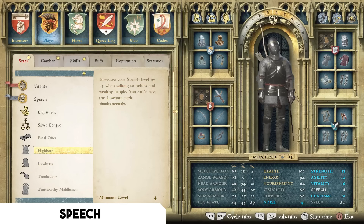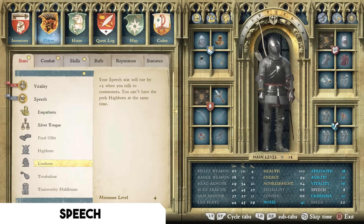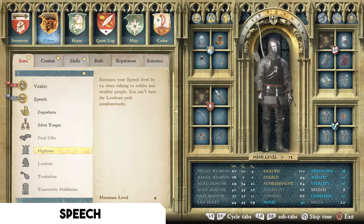My second Speech recommendation is selecting either Highborn or Lowborn — they are mutually exclusive. Highborn increases your speech level by three when talking to nobles and wealthy people, while Lowborn increases speech by three when talking to commoners. Lowborn helps with many vendors and lets you get out of sticky situations, while Highborn grants access to really cool dialogue options with nobles. Choose based on who you want to prioritize in your playthrough.